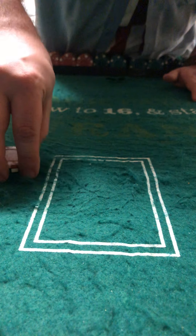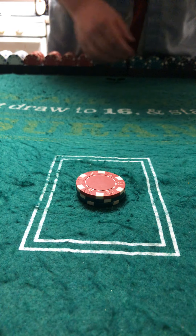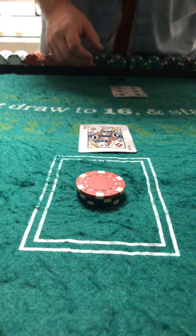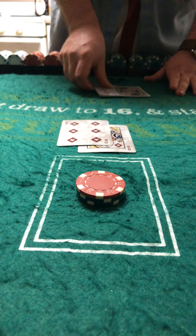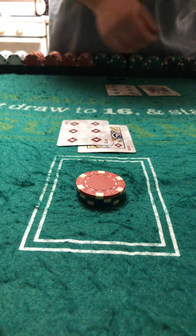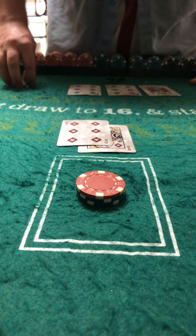The next thing you want to do is up the stakes to fifty-five dollars. Queen, Six — sixteen against six. The player stays. Sixteen plus six is a bust — the player wins.